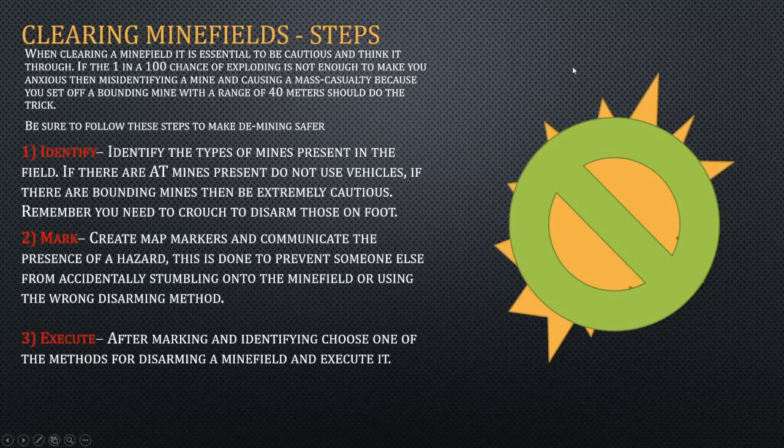For clearing a minefield, you just want to do these basic steps. You pretty much want to identify the types of mines — this is really important so you know which defusal method to use. So you don't accidentally, for example, try to treat a bounding mine like an anti-personnel mine, run over it with a car, and then all of a sudden you have a couple of squad casualties. Same with if you use the EOD mine. You want to identify the types: like AP, bounding, anti-tank, that kind of thing.